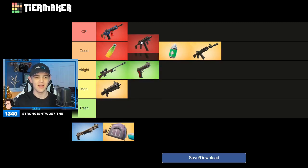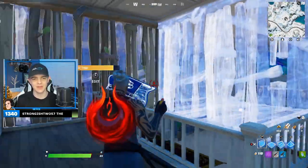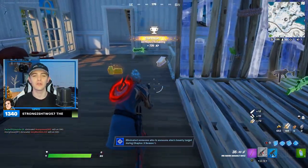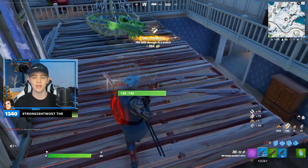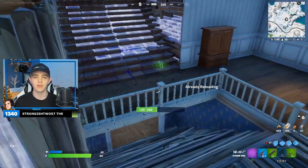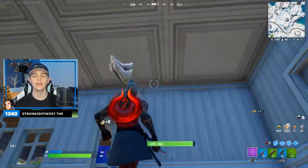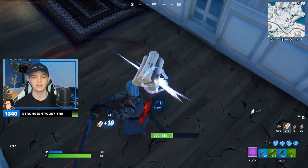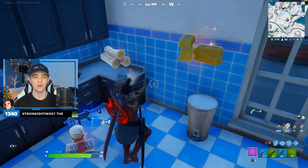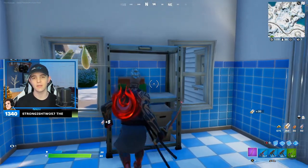The Stinger SMG is OP. Both the red guns on the tier list are OP — I find that really funny. The Stinger SMG just obliterates people in the gameplay. The MK7 and the Stinger SMG are just incredible and so much fun. I honestly don't even use shotguns much — they're just not that good. I highly recommend using the Stinger SMG over a shotgun because of the fire rate. It's actually faster than the rapid fire SMG that was in the game a while back. Very satisfying. There is a higher reload time, but the fire rate and damage compensate for it.